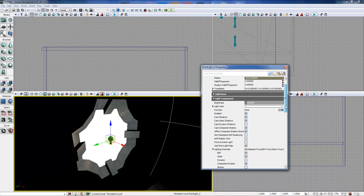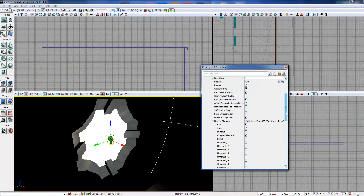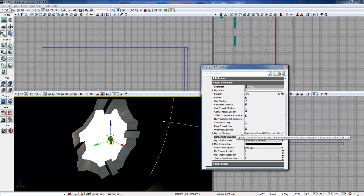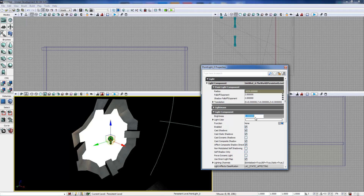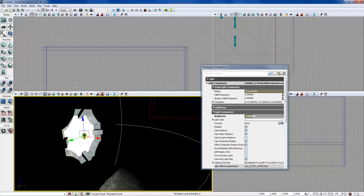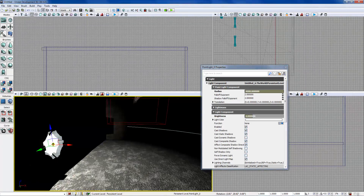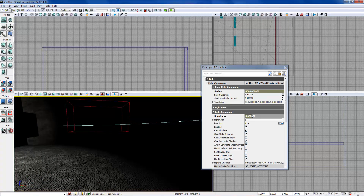We'll hit F4 to bring up the properties menu. You can see the main thing is the point light component, which deals with position and radius. The falloff exponent controls how much the light's power fades over distance from the object. There are a ton of options — lighting channels we won't worry about now. Most of the time cast static shadows and related settings will be enabled just fine. We're going to change the brightness to about 4, and then change the radius to about 4000. That's pretty much what that light would cast — it's giving you a preview right now.